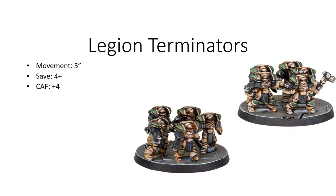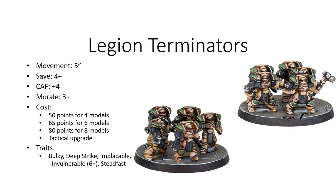Next up are the Legion Terminators. With a 5-inch movement, a save of 4+, and a close assault factor of plus 4, they are very formidable. They have a morale of 3+, and again can be taken as a separate support unit or a tactical upgrade, benefiting from several traits and Legion Special Rules. They are a mid-priced close combat unit with a few uses. Thunderhawks are a large assault transport, meaning that despite being bulky, 8 Terminators can charge into combat on turn 1.